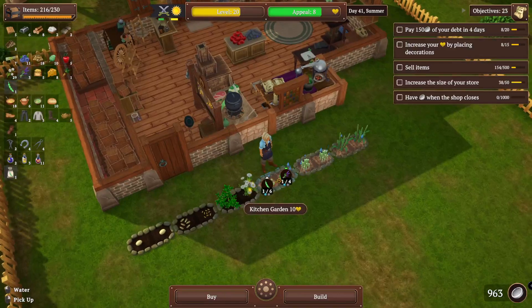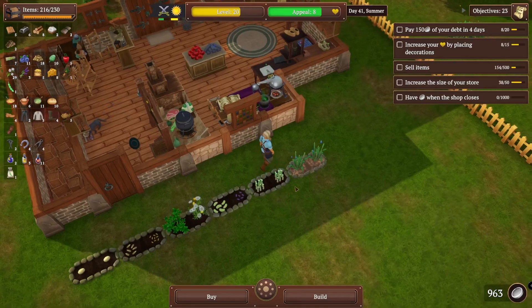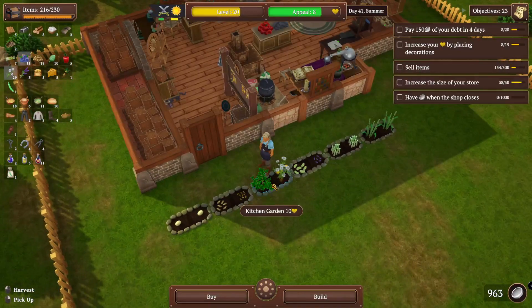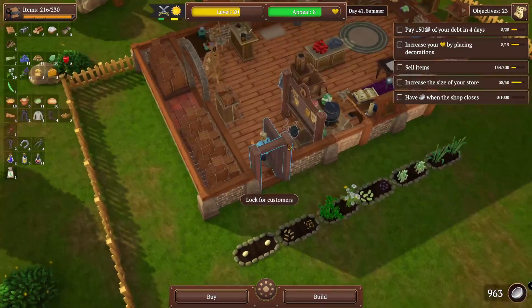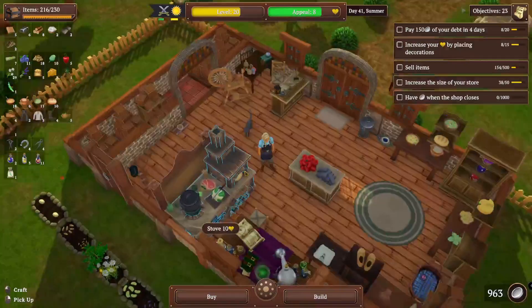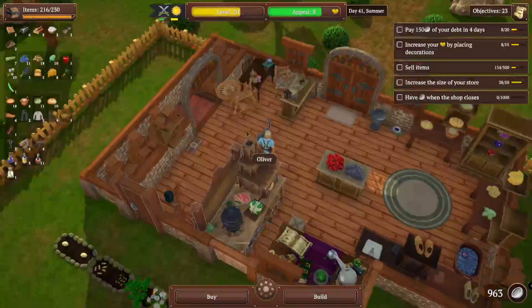We don't need chamomile right now. See, we just replant our green beans — it'll be a few days before we can get rid of that. Unless I want to switch. We only got 29? We're going to be making potions out of that, so it's okay. We got everything watered, planted, replanted.